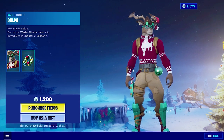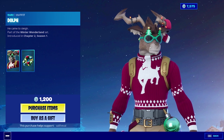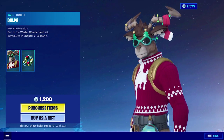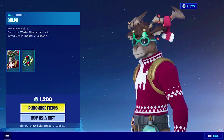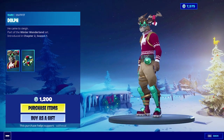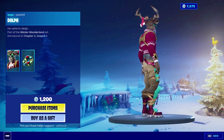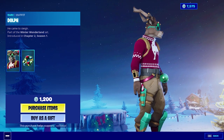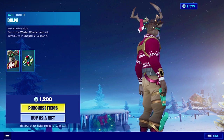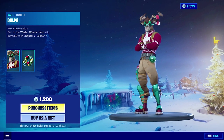If you look at the sweater he's wearing, it has the body of a reindeer and it's cut off at the neck so it's connected to his actual head. He has these crazy glasses on with Christmas trees, and then a sock on his antler. What a whack skin — he's vibing though! He's got a little candy cane in his right pocket — wait, I think that's actually a candy cane gun because it looks like there's a trigger. Let's go ahead and cop him for 1200 V-Bucks.